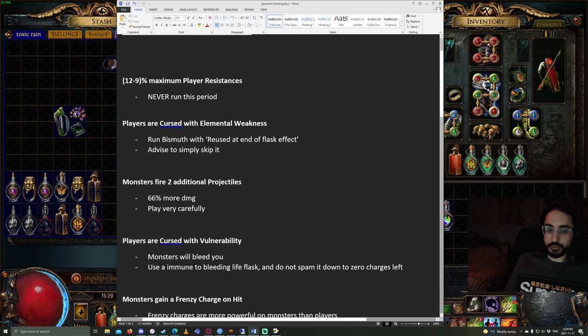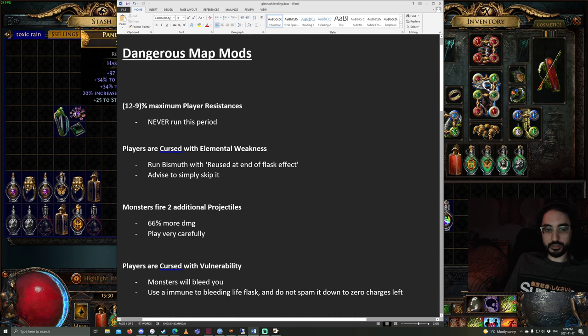It's down to personal preference, but for me the resistance reduction is an absolute no-go. And for Elemental Weakness, maybe skip that if you're close to leveling, because you can screw yourself really badly if your Bismuth flask runs out.